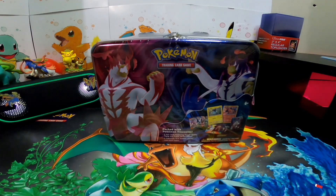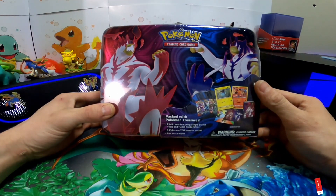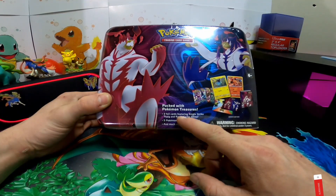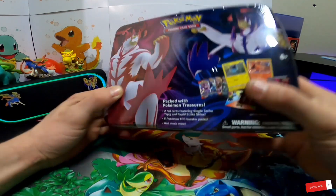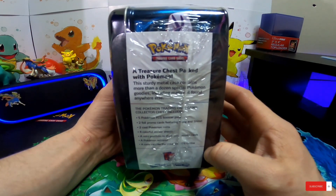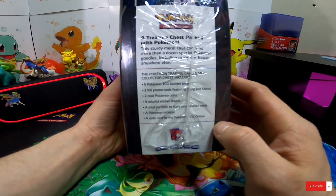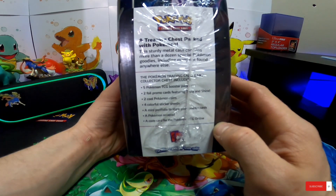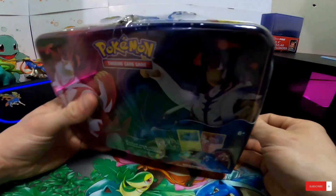Hey, what's up guys, welcome back. Today we're gonna be opening this Battle Styles launch box. It says it's packed with Pokemon treasures, two foil cards featuring single-strike Tepig and rapid-strike Shinx. It comes with five booster packs and much more. The sturdy metal case contains more than a dozen special Pokemon goodies, including two foil promo cards, two coins, four sticker sheets, a mini portfolio, mini binder, notebook, and a code card.